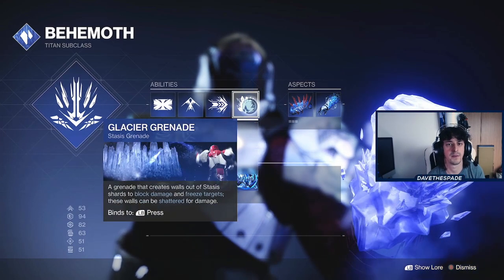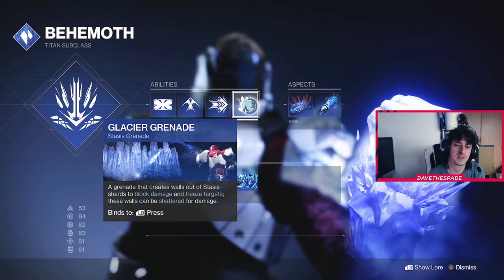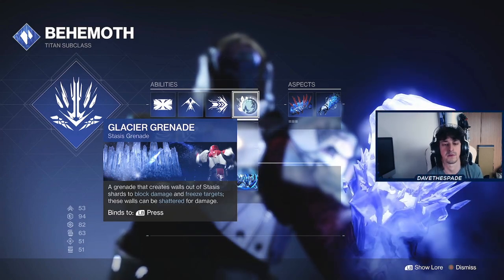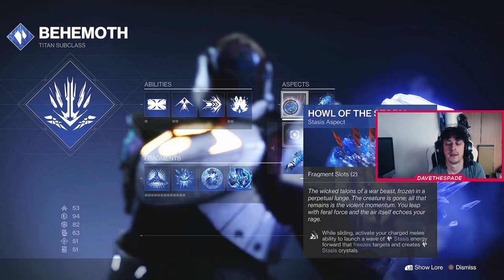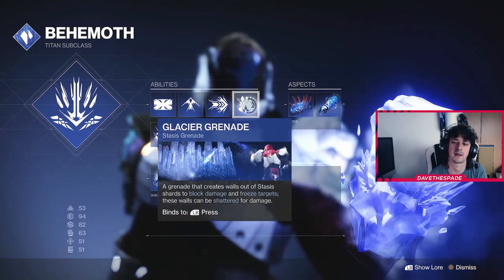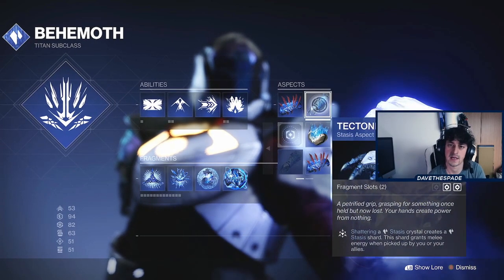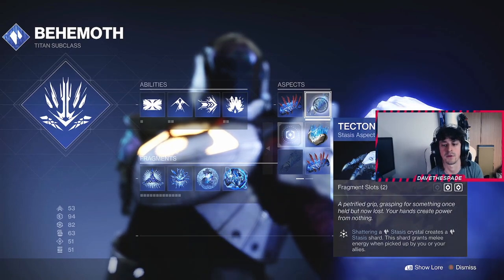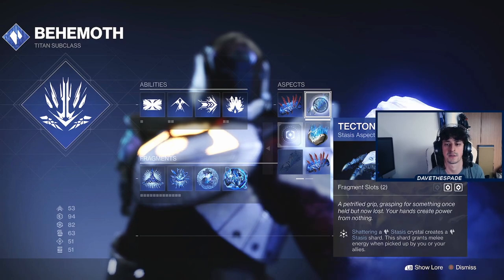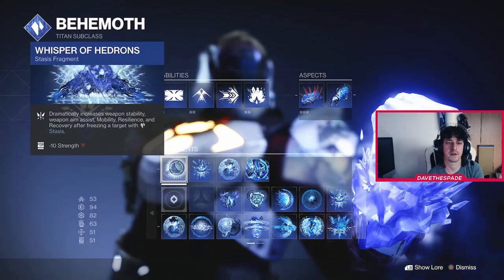You can throw the glacial grenade at your feet to launch yourself up in the air, combine it with the melee to close the gap, use it in this build to heal yourself when getting pushed, or create platforms to peek different angles with a longer range weapon. It can still freeze people too. We use the Howl of the Storm as a second glacial grenade for creating more cover, and it can still freeze people. Then we use Tectonic Harvest — this creates stasis crystals whenever we smash stasis, and those crystals give our melee and abilities back.